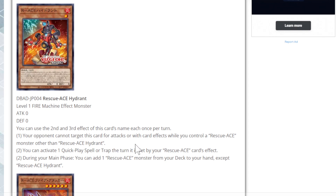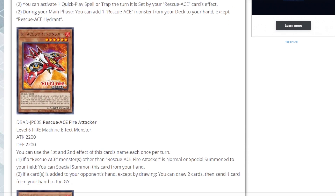You can activate one quick-play spell or trap this turn that was set by your Rescue Ace card's effect — which is important for the big boss monster. During your main phase, you can add one Rescue Ace monster from your deck to hand except itself, so it gets you into your big boss monsters that can special summon themselves for free, or gets you into lower-level monsters that you want for additional normals — which you do get, by the way.